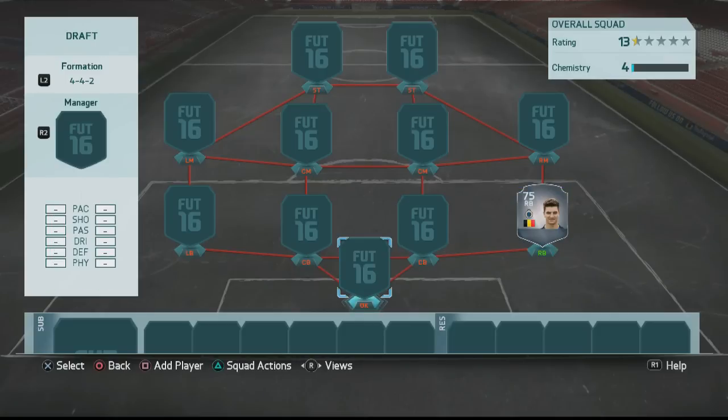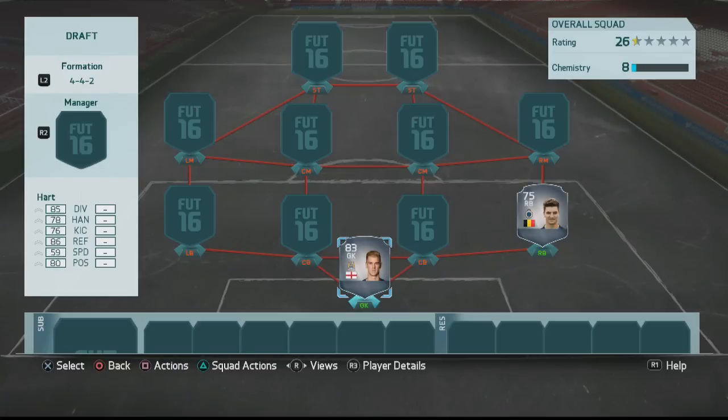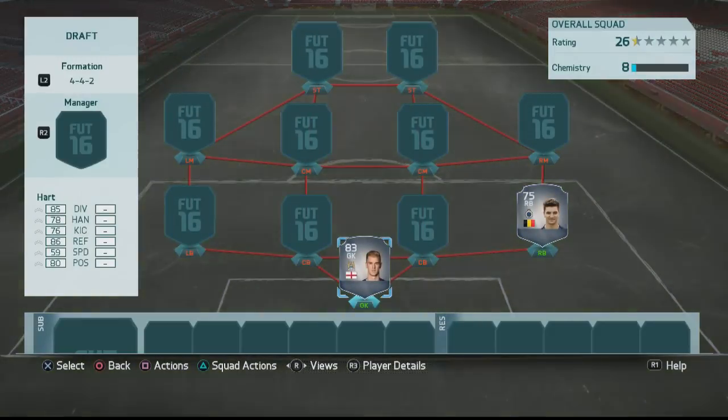Everyone has to have a player like that and I'm fairly happy with the choice. Everyone else in this team is going to be absolutely beast. It's time to go through it and feast your eyes on one hell of a squad. Starting off in goal, we have Joe Hart, the English Manchester City goalkeeper. He was one of my final picks and I'm quite happy with him — he's a fantastic goalkeeper on FIFA.